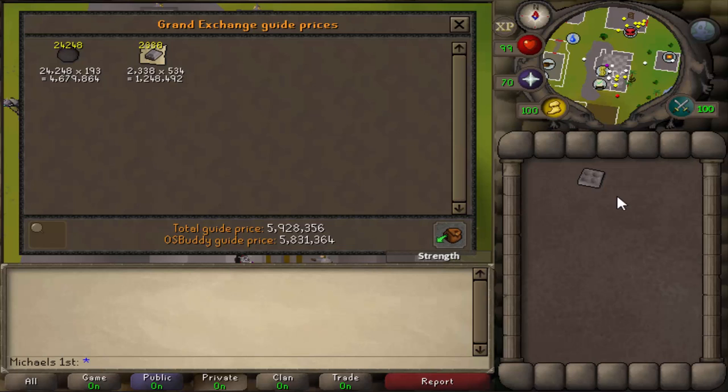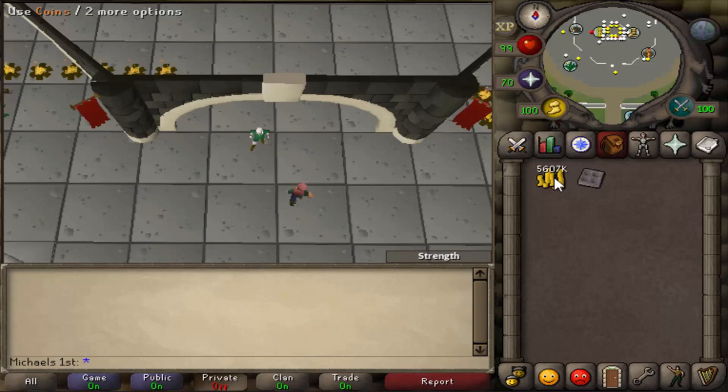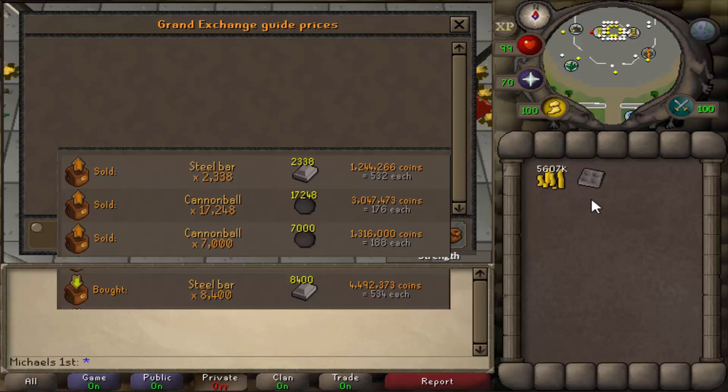For the price check, we have 5.9 mil right now but OSBuddy says it's a little bit less, so I'm going to sell it. I sold all the cannonballs and got a total of 5.6 mil. I only got that much because I insta-sold them and the price at the moment was bad - 17,000 only went for 176. I could have gotten about 200k more if I waited, but this is about the normal guy who insta-buys and insta-sells.